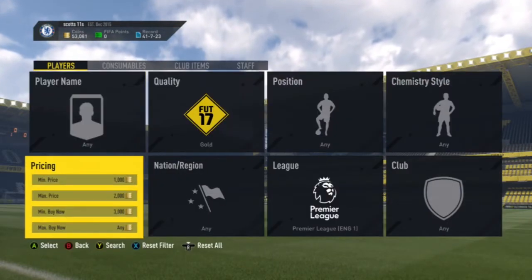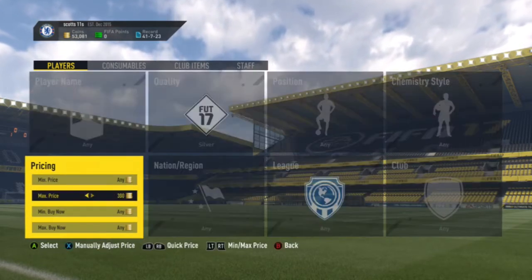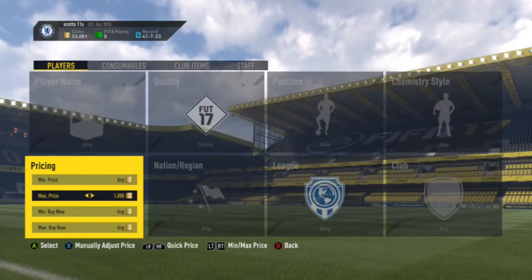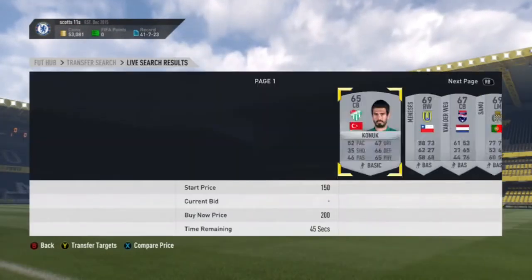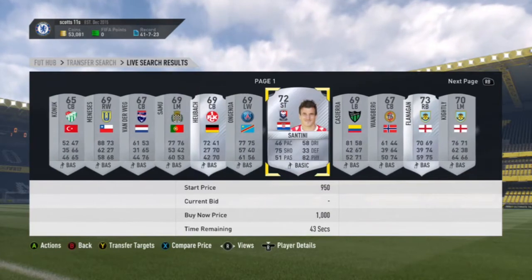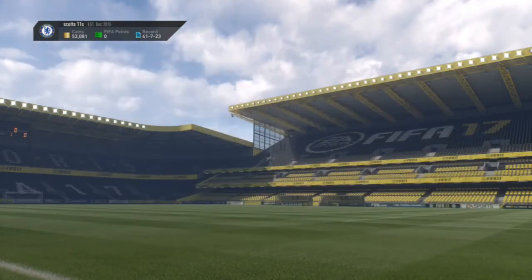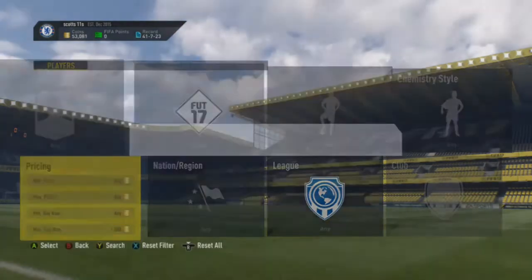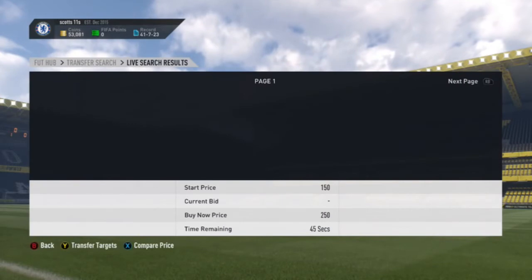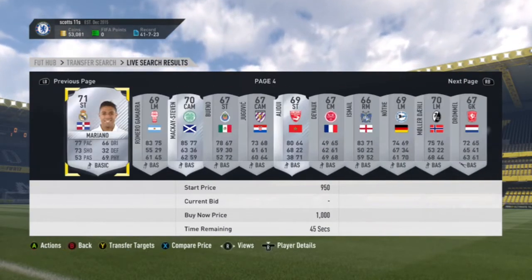The second trading method I'll be showing you guys is silver players. The max BIN is 1,000 coins, and basically all you do is try and get people on deals for this trading method, then sell them on. And yeah, that's pretty much it for this trading method, guys.